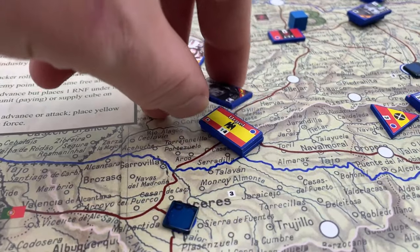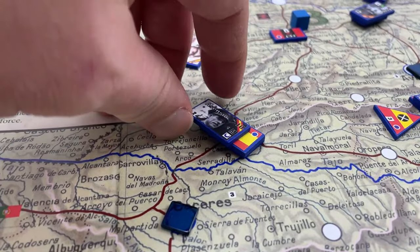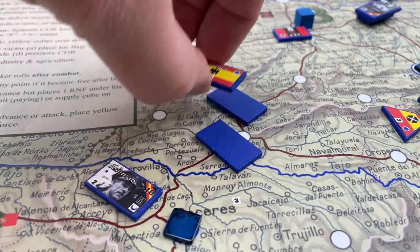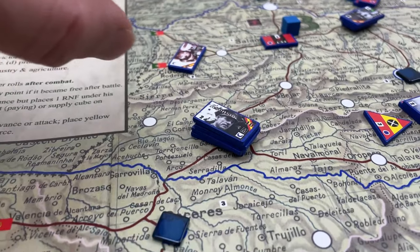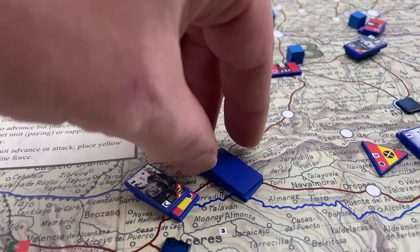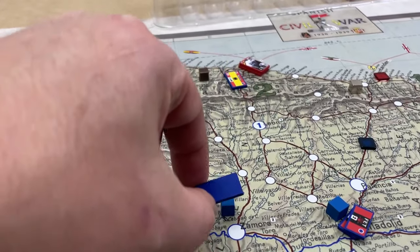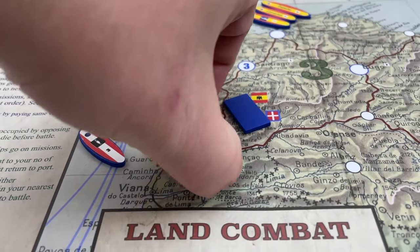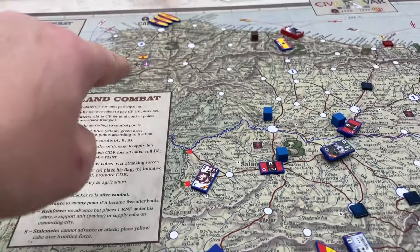Armies have core units underneath them. A commander is not actually a unit, so an army could take another reinforcement — that would give you the maximum three-unit limit with the commander. You are able at any time to pay one point and move one of these reinforcement units, as long as it's unobstructed, to a different army.